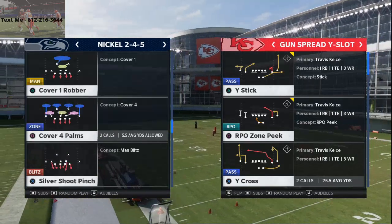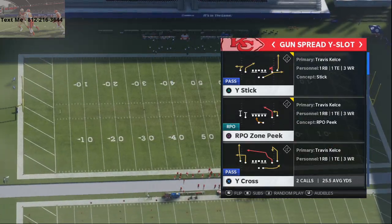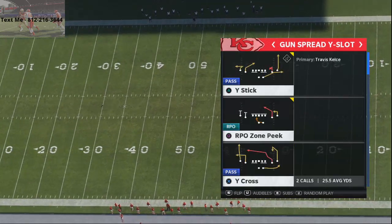Alright, let's jump into our cover four palms beater. I'm in the Arizona Cardinals playbook and the play I'm going to come out in is the Shotgun Spread My Slot — specifically the play action audible called P.A. Reid.